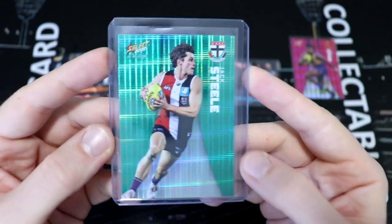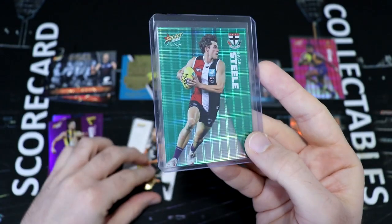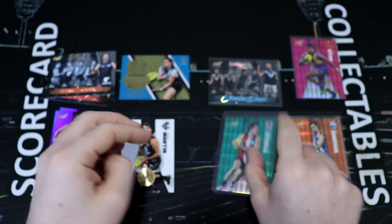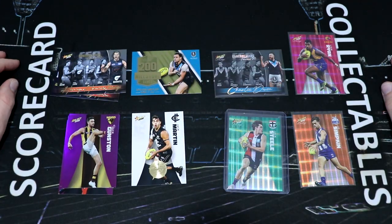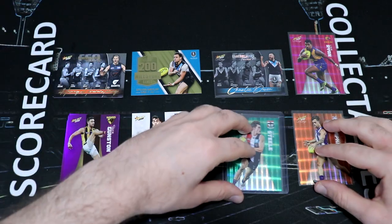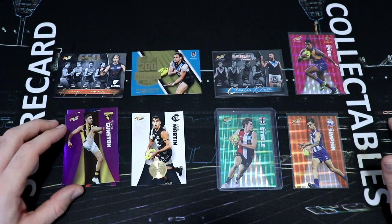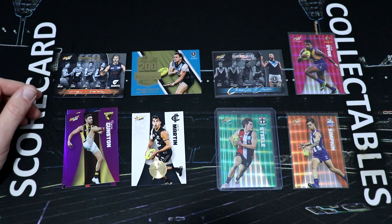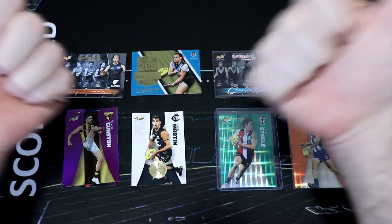And we have the Jack Steele green parallel — number 47 of 60. Not the greatest week for the Saints, but still a very exciting and awesome card to get. Thank you so much for joining me for another edition of our Footy Stars openings every Tuesday. I'm glad I was able to talk — yesterday I didn't think I would be able to. I was thinking we might have to do it like an ASMR Scorecard edition, but my voice is back! I hope you had a lot of fun. I absolutely always do when I get to open up footy cards with everybody. Until next time, stay cool, take care. My name is Dave, this is Scorecard Collectibles, and I can't wait to see you next time.